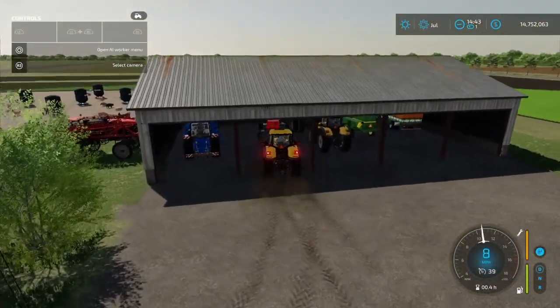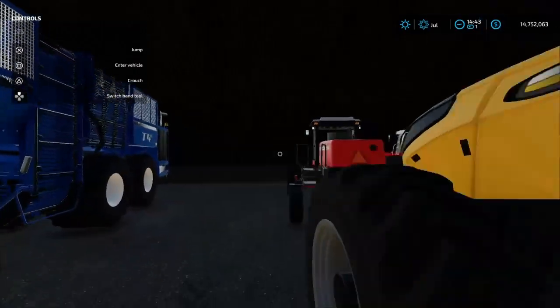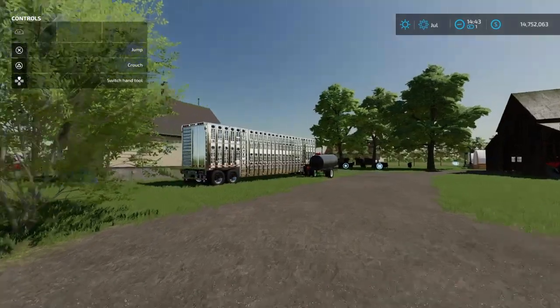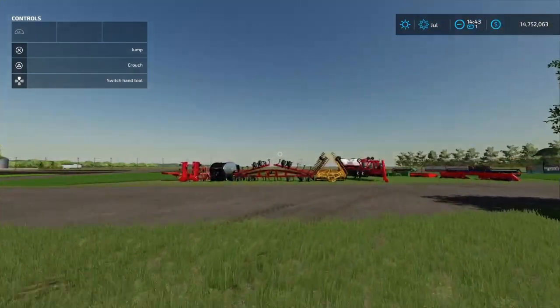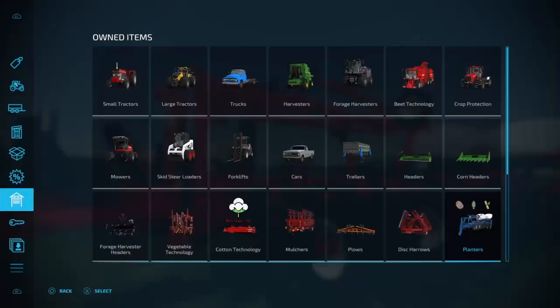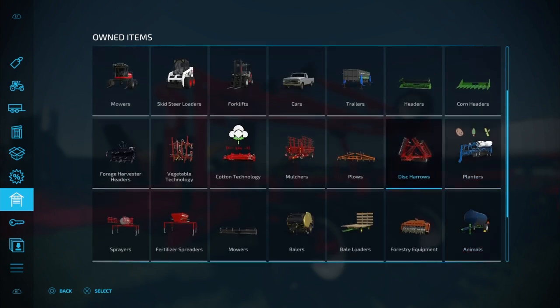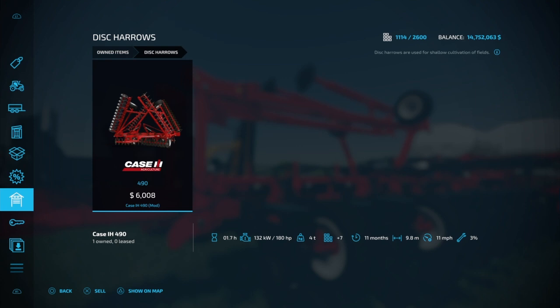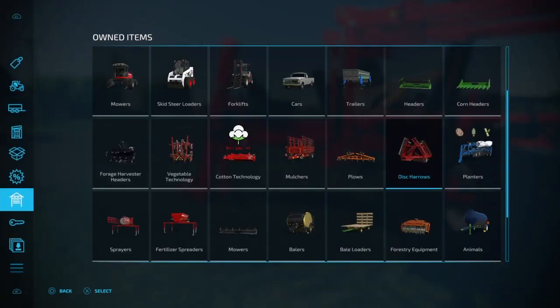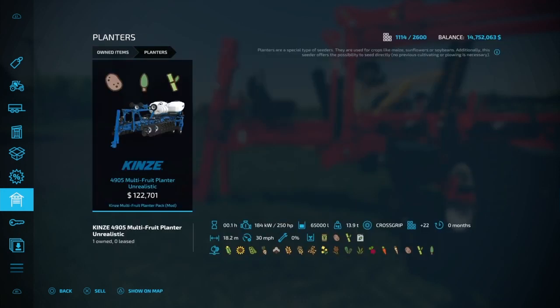In my opinion the Kinsey planter is even better — the dynamics on it are better and it works better than even the DB-120. I might keep the cultivator because I like it, in case I want to cultivate extra. Let me check how many slots it uses — it's only seven. I'll keep it just because even though this planter already offers no-till capability. It says: 'allows the possibility to seed directly with no previous cultivation or plowing necessary.'